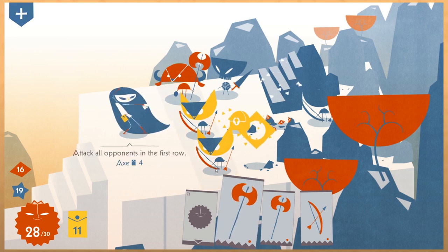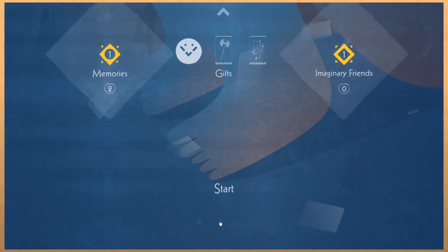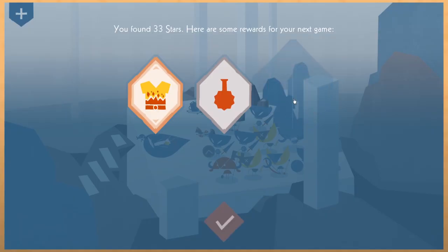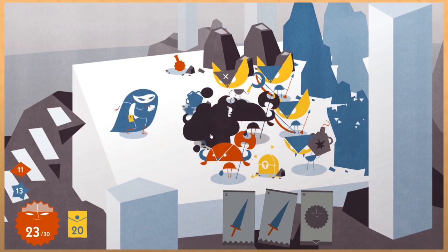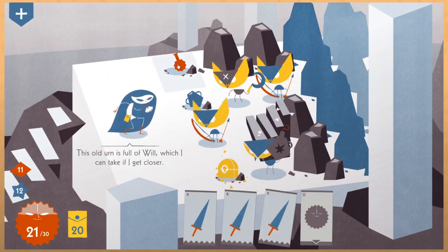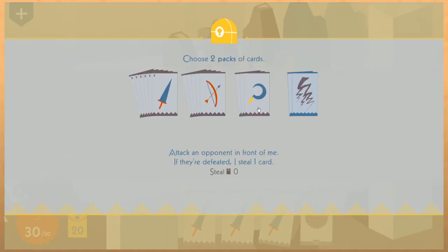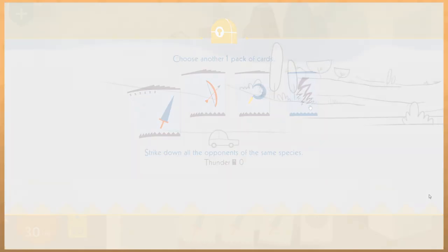These golden diamonds found during a run are memories, and can be spent in the main menu to add new abilities to Iris, while imaginary friends can be unlocked and swapped out to aid you on your quest. After some of your runs, the game may provide you with challenges that must be completed to access these imaginary friends. I really love this, since it forces you to think through the game differently. This incentive to try new strategies will yield these friends, and may also teach you something about the game you hadn't previously considered — finding a new viable combination that you had underutilized previously.